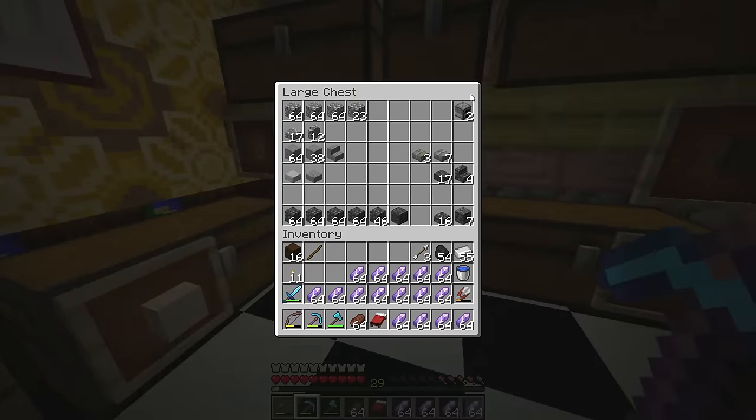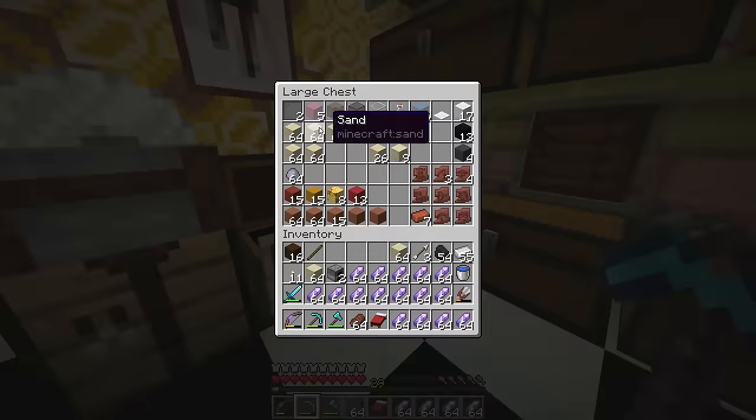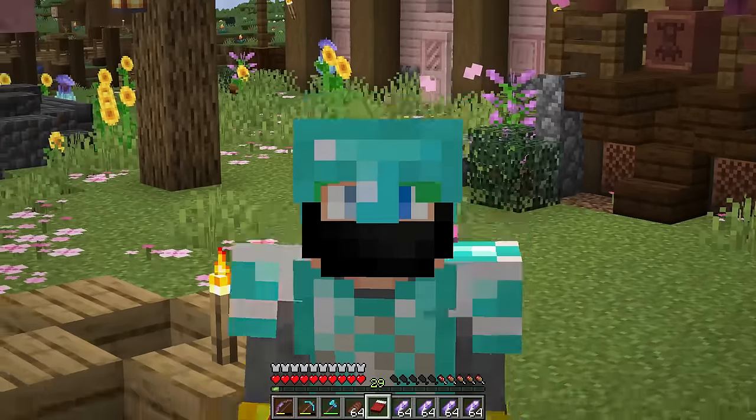In between episodes I've also been grinding it out. I'm going to need these furnaces and all this glass — with my calculations, eight stacks of sand will double with the amethyst glass, and that'll be more than enough glass for today's build.